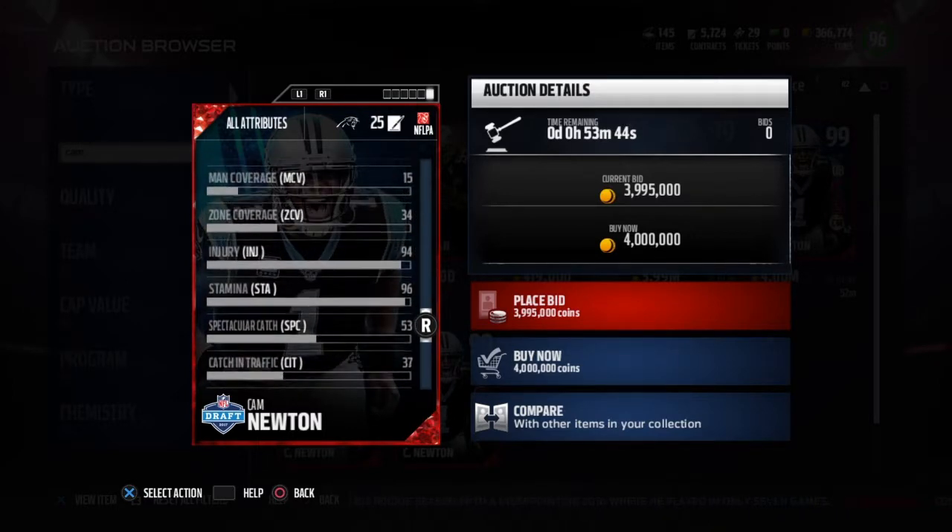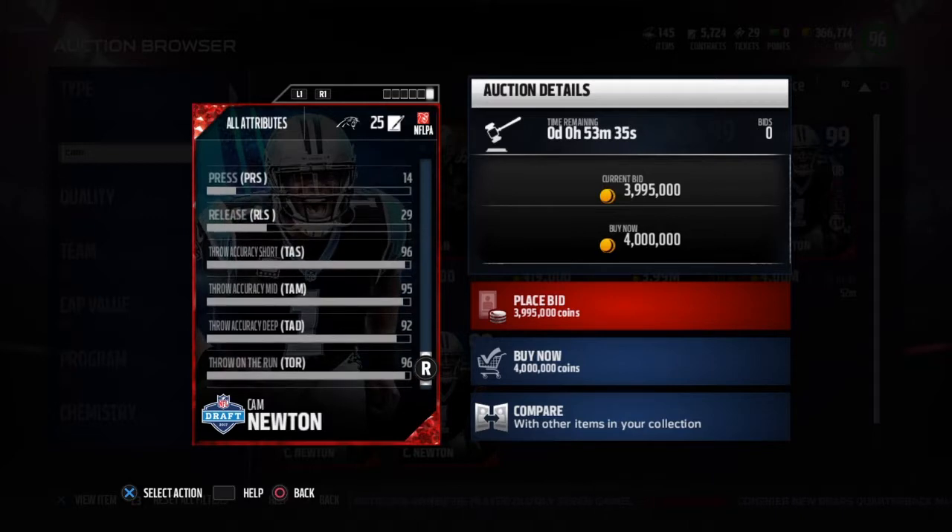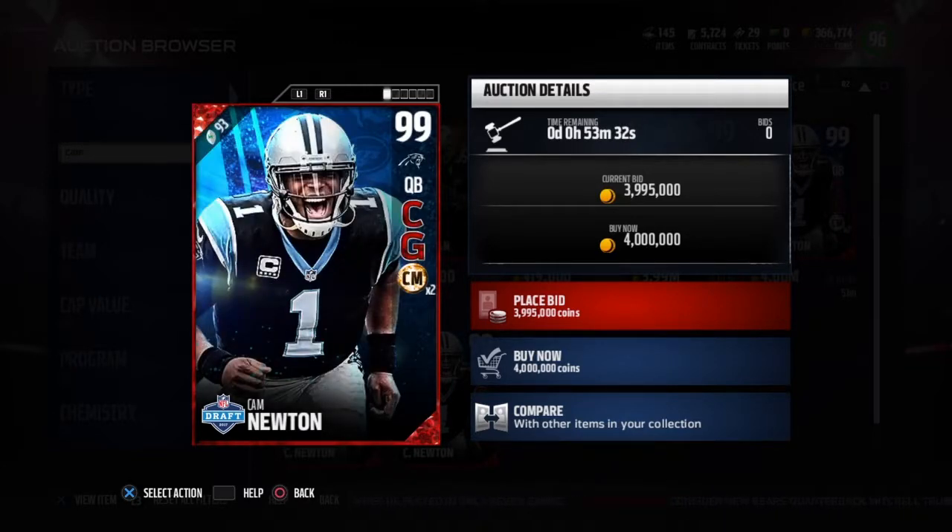This card is just insane — 96 stamina. These stats are sick, like beyond sick. If I had 4 million I would probably buy him right now, to be honest. I really want this card that bad. Unfortunately, buying the coins would cost me a fortune more than I have, which sucks.